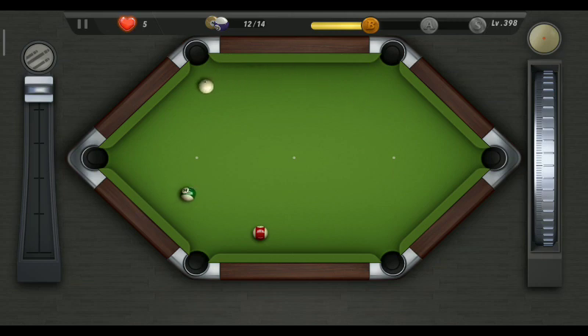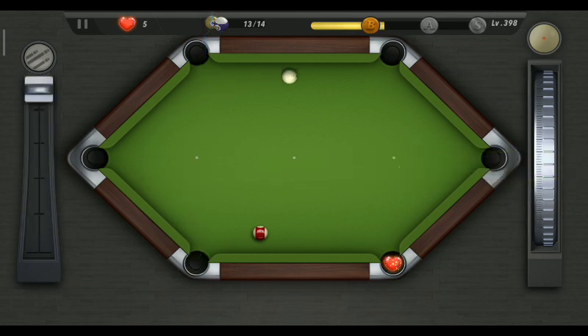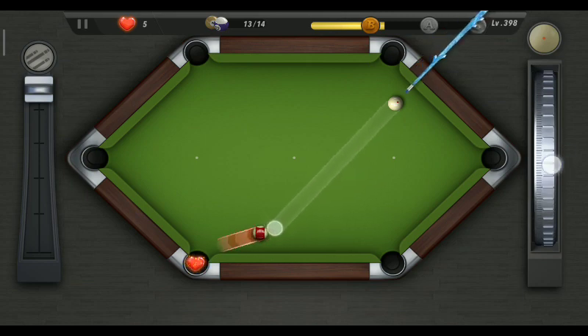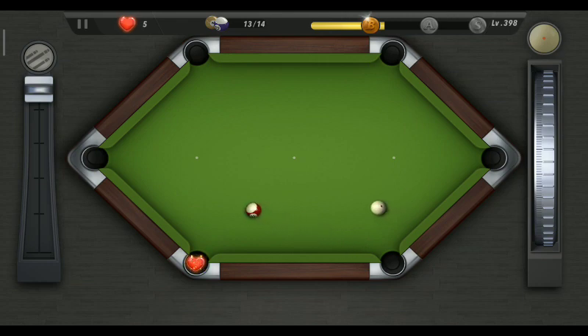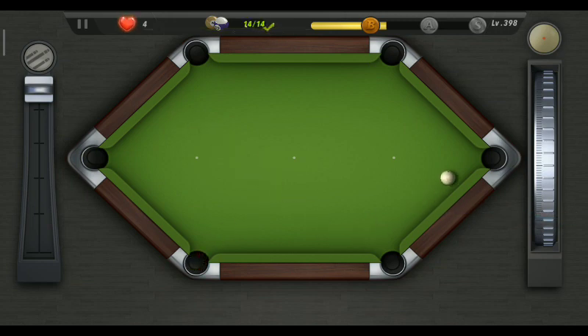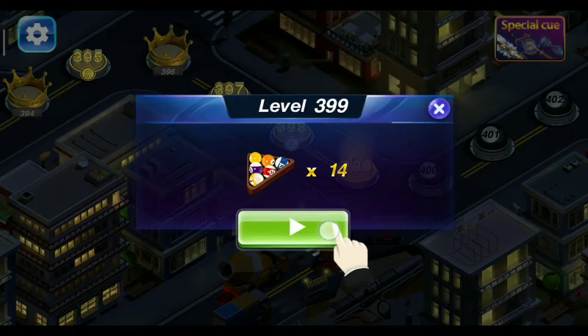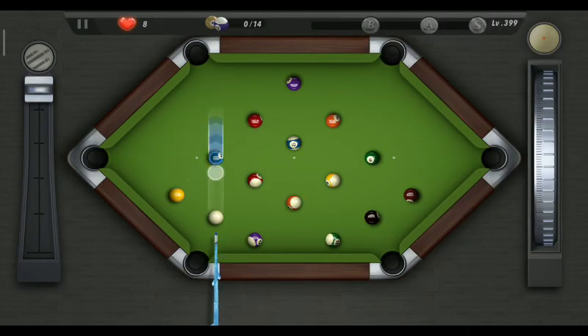Now I should go for the green ball — it's an easy kind of shot, okay fine. And now finally the red one. Oh my god, I know that this will not go — let's go for it like this. So I only managed the silver medal — it's a bad level I have played, you can see.